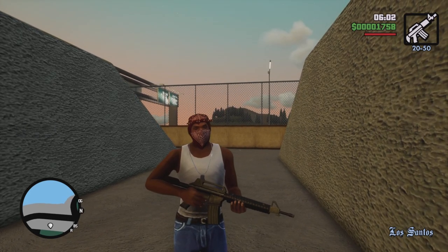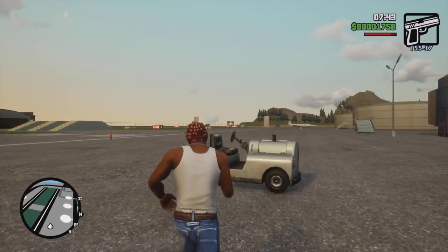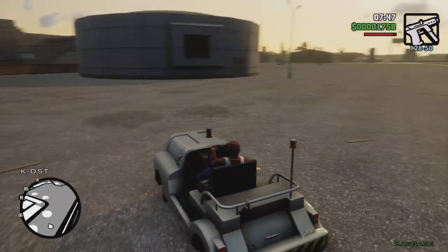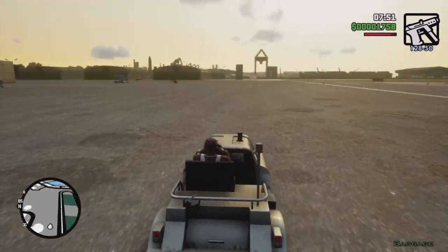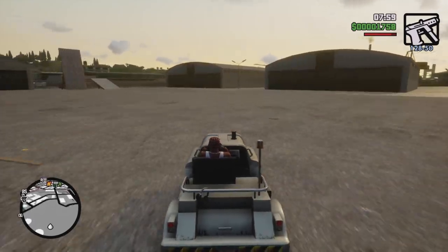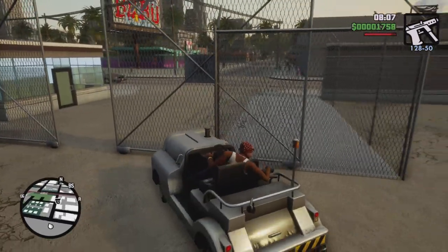To get up out of here, you saw that cart — we're gonna be using that. Just look for the cart, or you can fly your way out if you want, but you might have a hard time with that. So we're gonna head over here and just jump on the ramp — bam, bam — and we're up out of here.